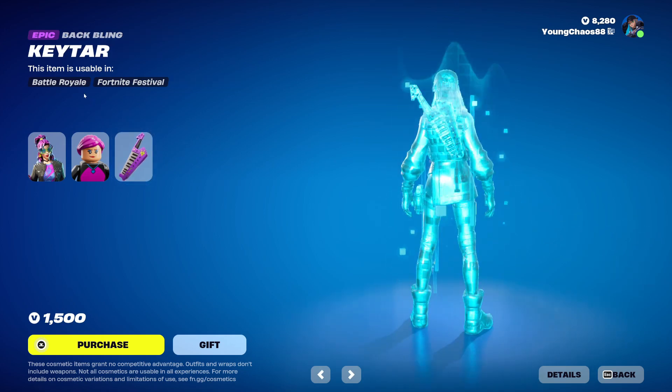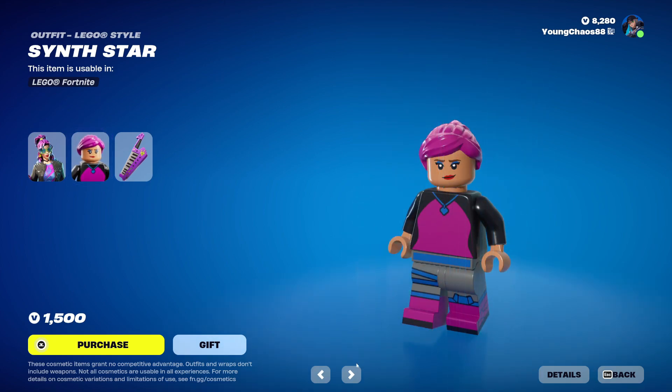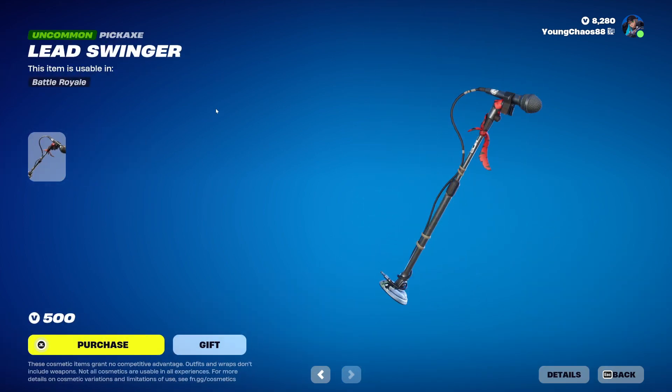We since started with the Batling Epic, with the epic Batling Guitar, an epic outfit at 1,500 V-Bucks. This skin also includes that Lego variant, and with the Swinger, I think it's a harvesting tool at 500 V-Bucks.